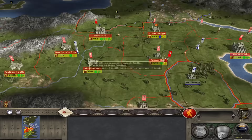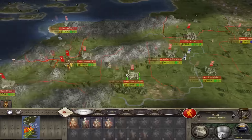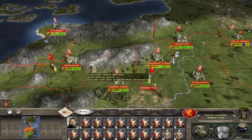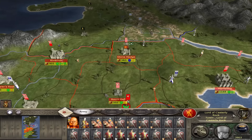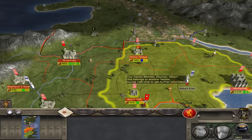By moving Tywin down here, he's not in range of this fort or Riverrun. So I'm going to grab Frey and move him over here so he's in range of Riverrun. Stonehenge is just going to have to stay where it is for now, although Frey is in range of it if need be.